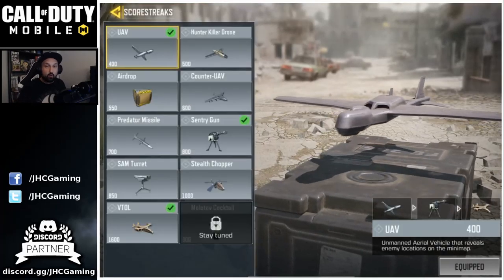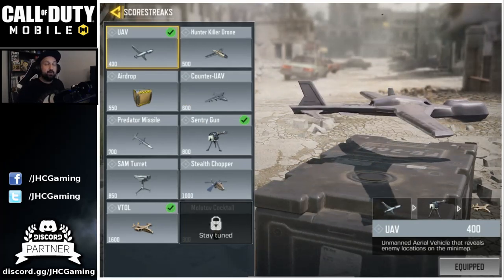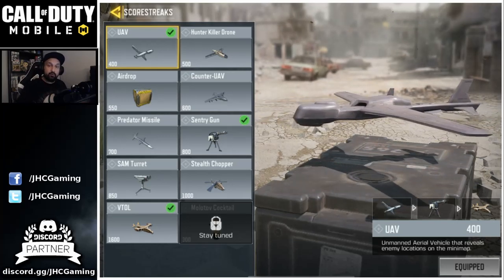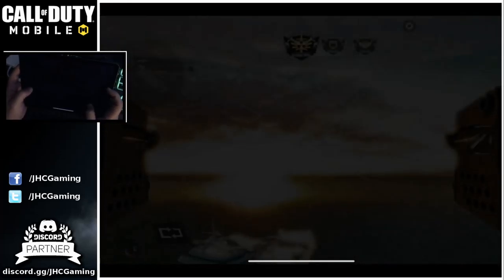Now, let's start with the scorestreaks because they're different for me. When I play ranked multiplayer, I use the low scorestreaks like the hunter killer drone. It's gonna be a free kill and you get it early, but when I farm bots and I want to farm kills, I'm gonna use the high scorestreaks.